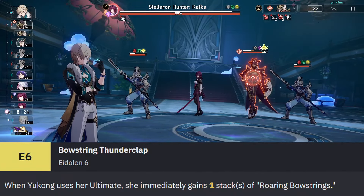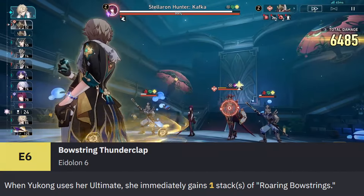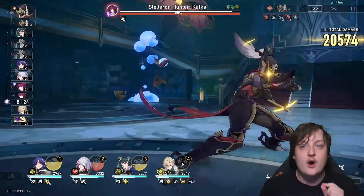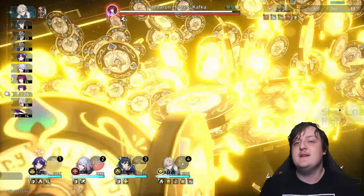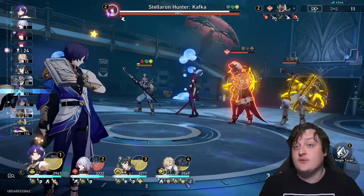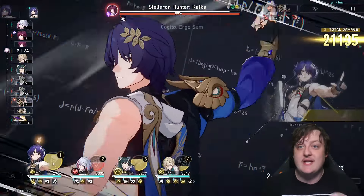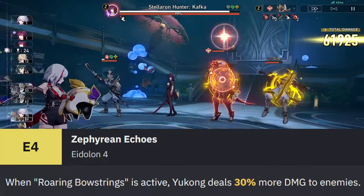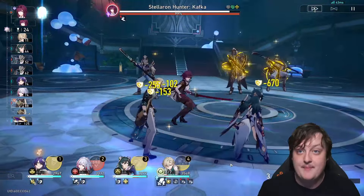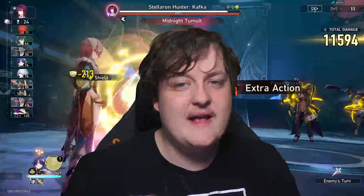Let me quickly go over the Eidolons, because they are super important. I do recommend using Yukong at E6 — I think she is an E6 must because you lose so much efficiency without it. Her E6 gives her one Roaring Bowstring whenever you use the ultimate, which means you don't have to time everything with the skill move. Her E4 allows her to become a sub-DPS, doing 30% more damage when Roaring Bowstring is active.